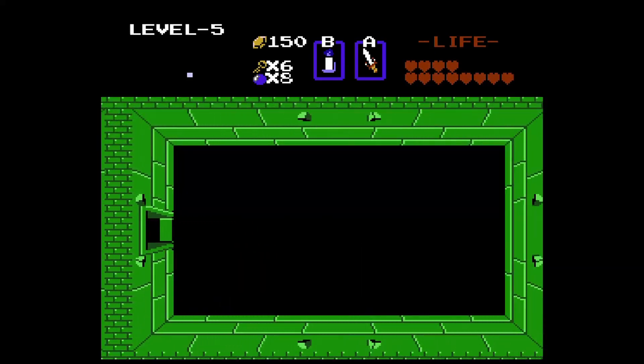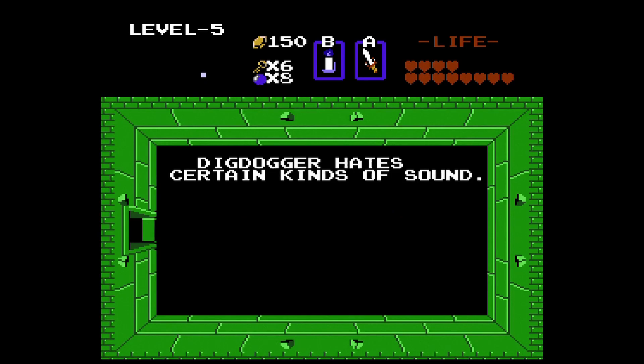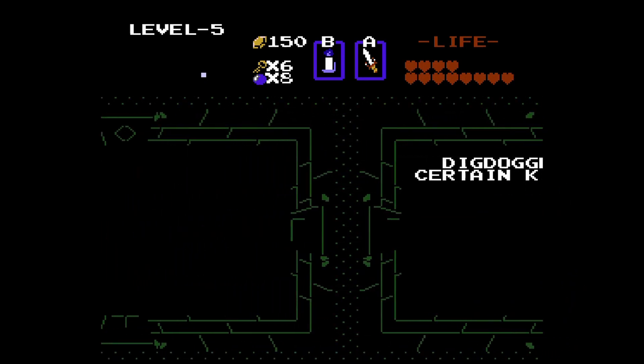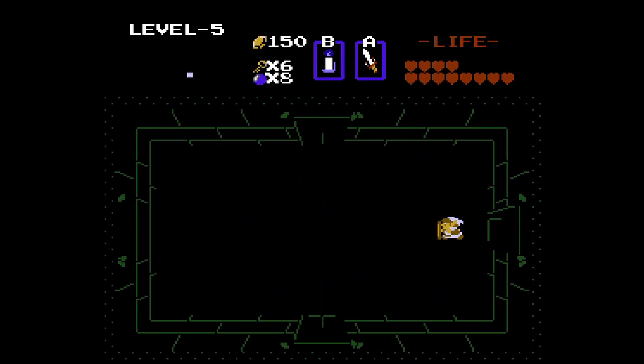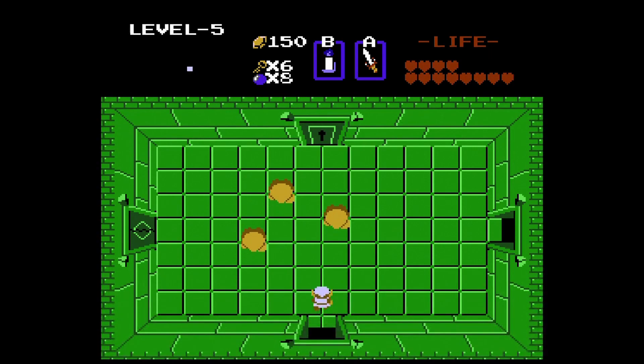Grab the key from these new enemies called the Gibdos — they are mummies. Here we have a hint: Digdogger hates certain kinds of sound. Perhaps we're gonna get an item that creates sound, which Digdogger, the dungeon's boss, will hate.